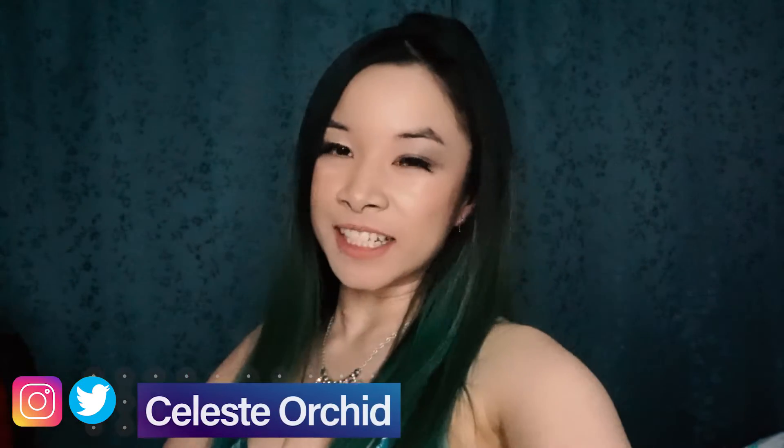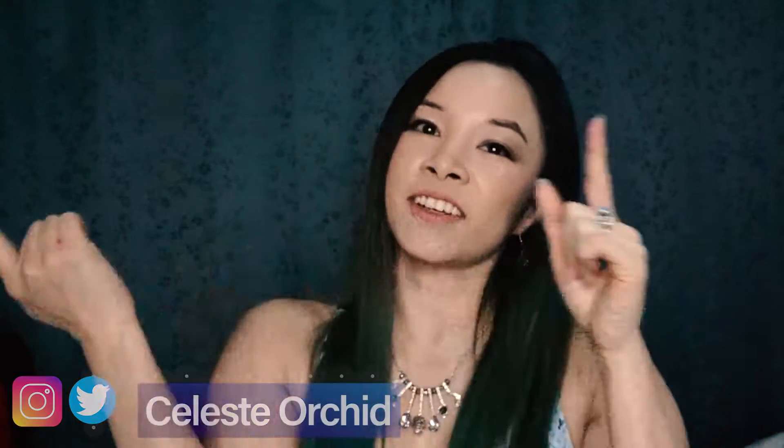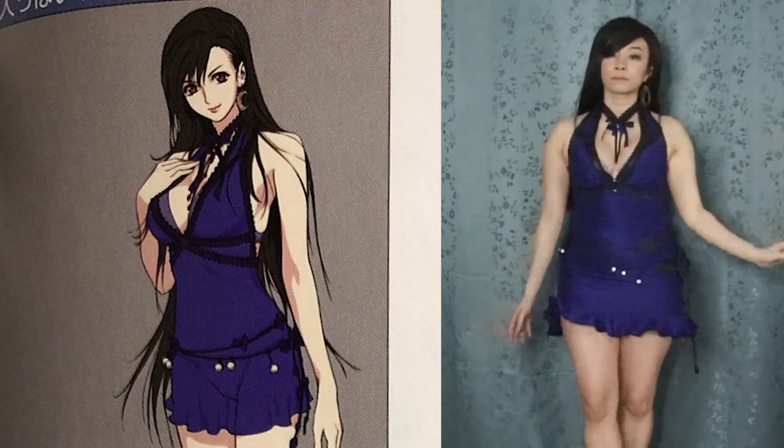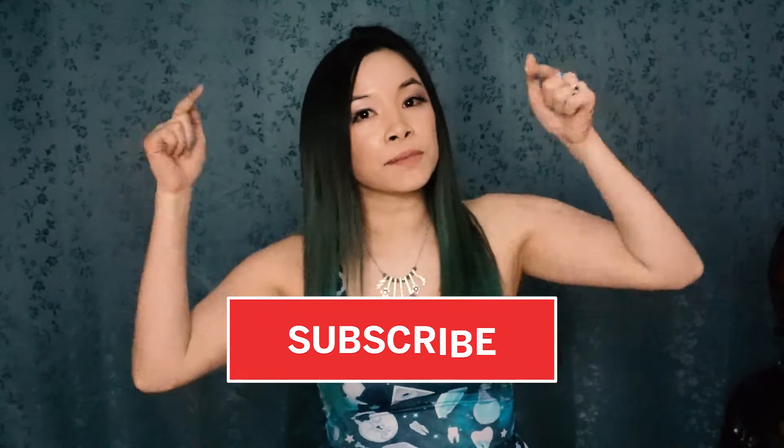Hi everyone, it's Celeste and welcome to my channel. My channel is all about cosplay — I teach you tutorials on how to make the outfit and how to do the makeup so you can become the character of your dream. Today's cosplay is Tifa Lockhart from the new Final Fantasy 7 Remake. So many people are playing it now and that's exciting. This outfit is her mature dress that you choose for the Wall Market when you go see Don Corneo.